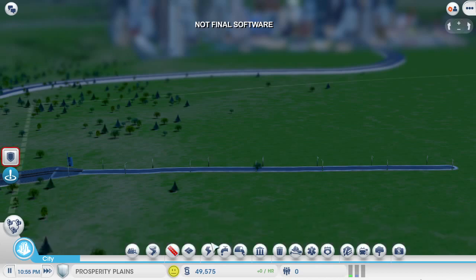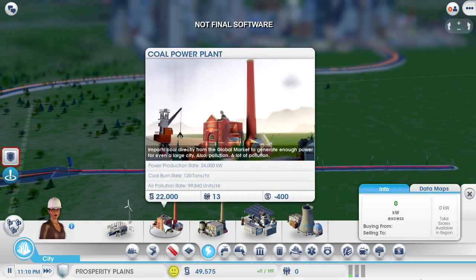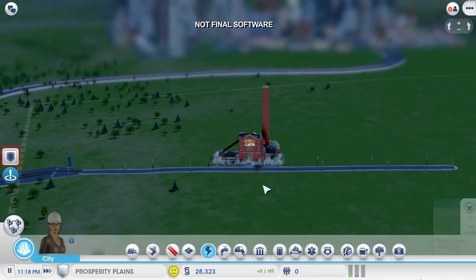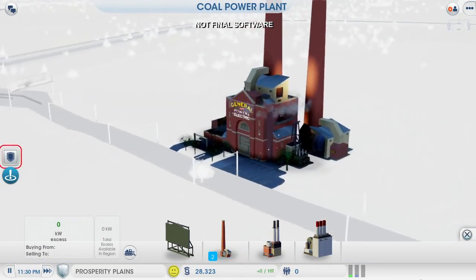There are several different power options to choose from. This nuclear power plant is attractive, but it costs way too much. I could transfer money from my other city over to this one, but I'd rather spend that money to grow my casino empire. So a new coal power plant is a better option for me, since it's a lot cheaper. Although it's dirty, it'll take a long time for any pollution to drift over into my casino city.